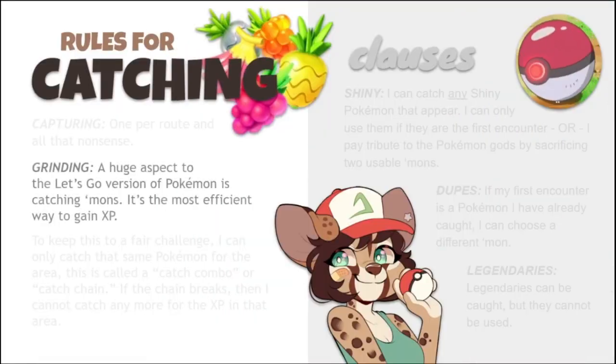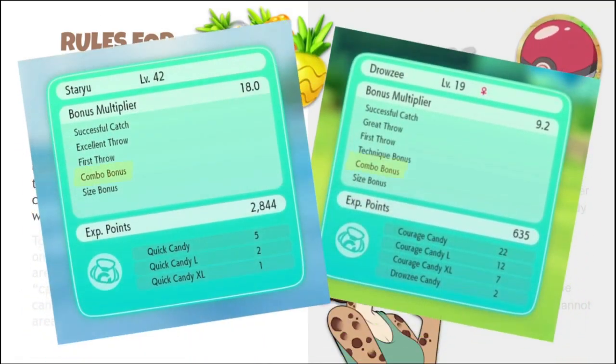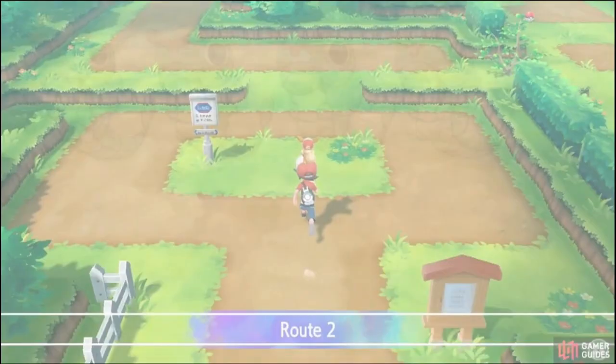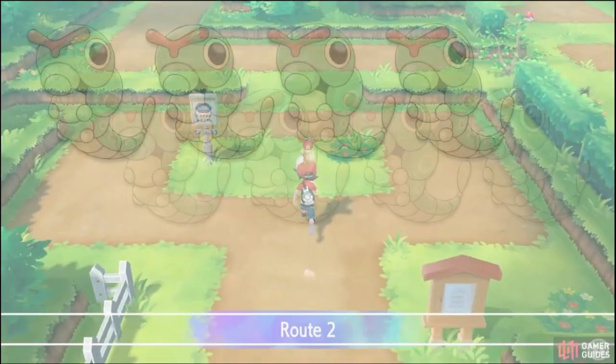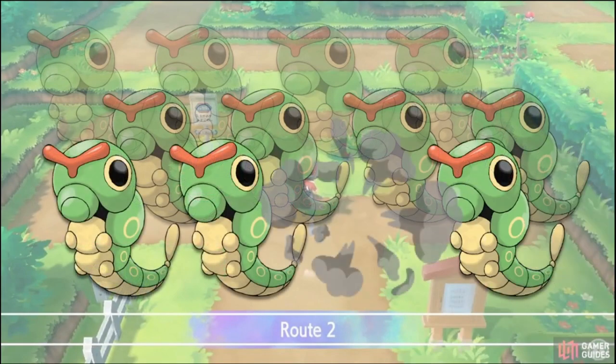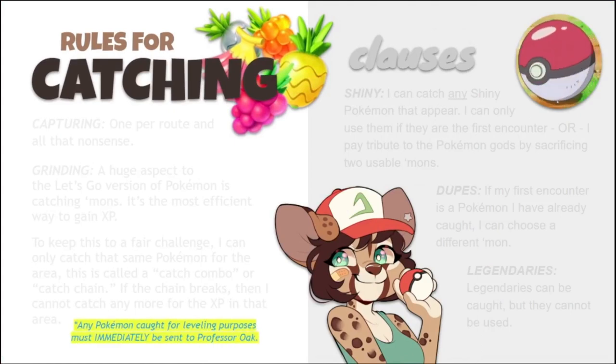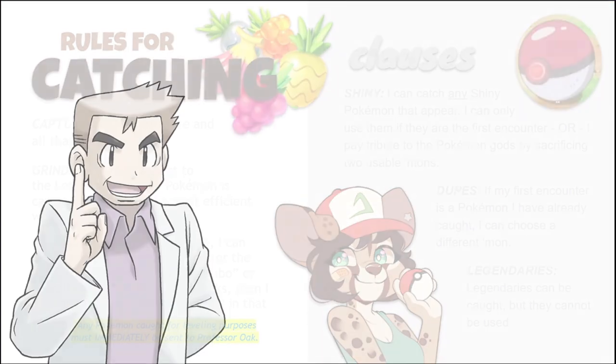Under our catching rules, we also have grinding. Let's Go Eevee and Pikachu were made entirely different from traditional games — you don't fight Pokemon to catch them. Trainers give you minimum XP, and you start the game off with 50 Pokeballs. You get the most XP from catching and combo bonuses. A combo bonus is when you catch the same Pokemon back to back. To keep it a fair challenge where I can't just farm experience, I can chain the Pokemon I catch in an area until the chain breaks. For the Caterpie I caught on Route 2, I can continue catching it until one of them runs away — this breaks the chain, and I can't catch any more Pokemon after that.